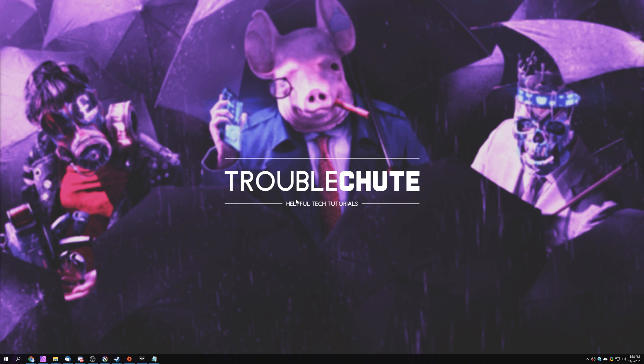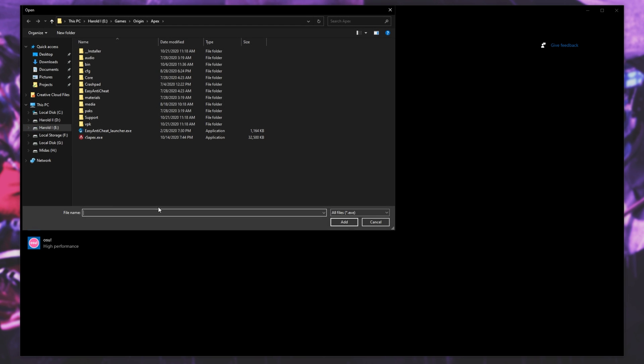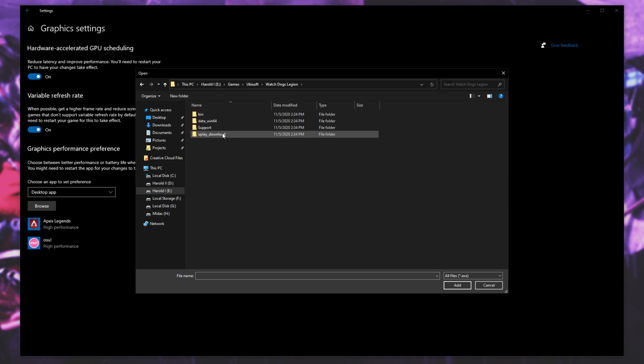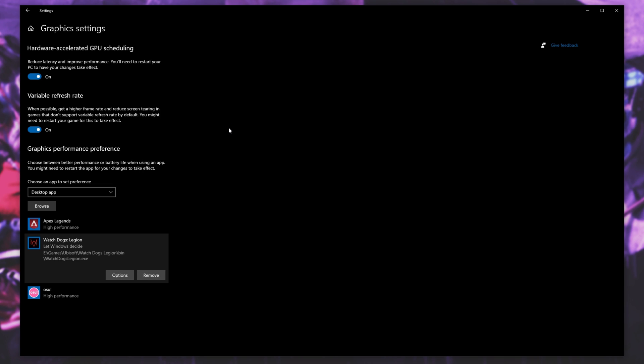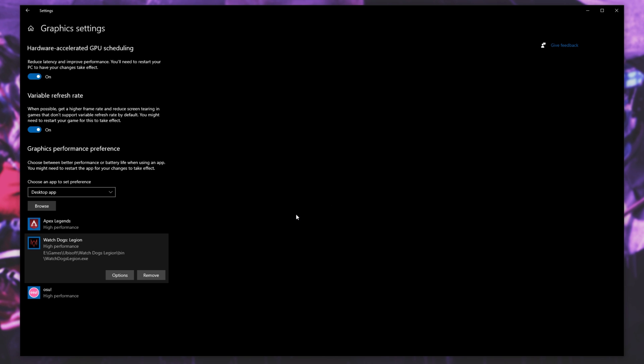The next general fix is making sure the game is running on the correct graphics card. This is especially important if you're on a laptop with both integrated and dedicated graphics, or a desktop with a CPU that has a built-in graphics chip. Hit Start and type in Graphic, then open up Graphics Settings. Make sure Hardware Accelerated GPU Scheduling is on, as this will help performance. Then under Graphics Performance Preference, choose Desktop App from the drop-down and click Browse. Navigate to where the game is installed — open WatchDogsLegion.exe from the Bin folder. When it appears, click Options and select your high-performance graphics card. Hit Save.